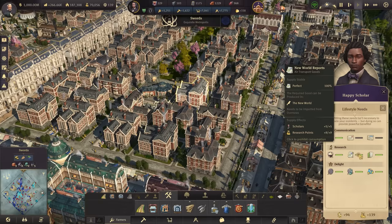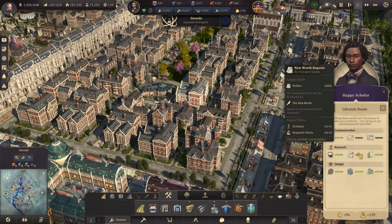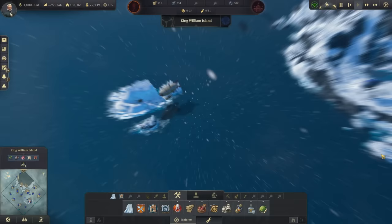New World Reports operates the same as Arctic Reports, but it was much easier because we had a lot more people living in the New World and a lot more easy open terrain to put down post offices and collect it and turn it into New World Reports. Arctic Reports were a little bit more difficult. I don't want to go on complaining about the mail system, but it just doesn't seem like it was really built to be used properly or something.